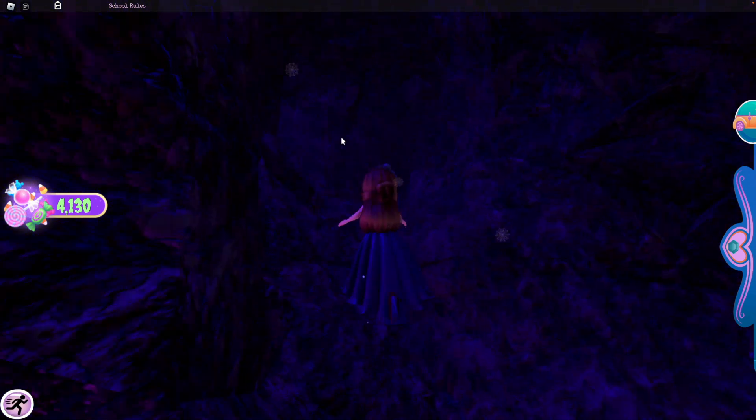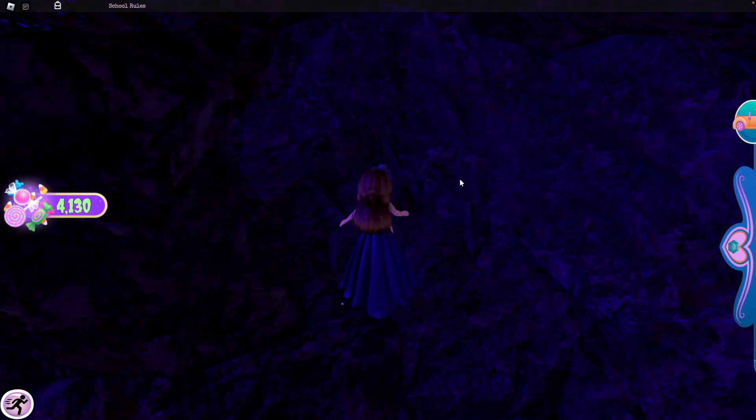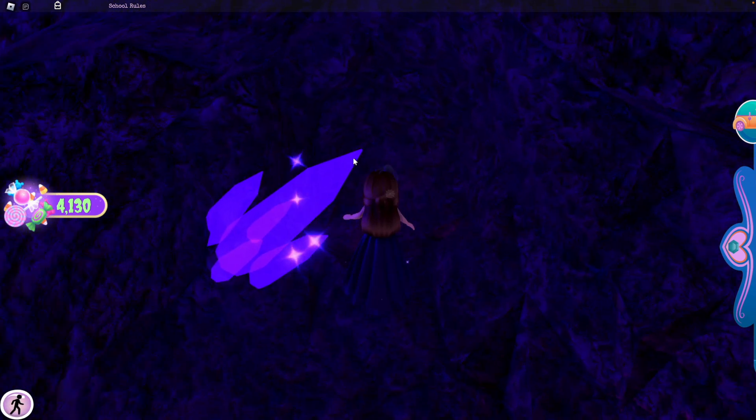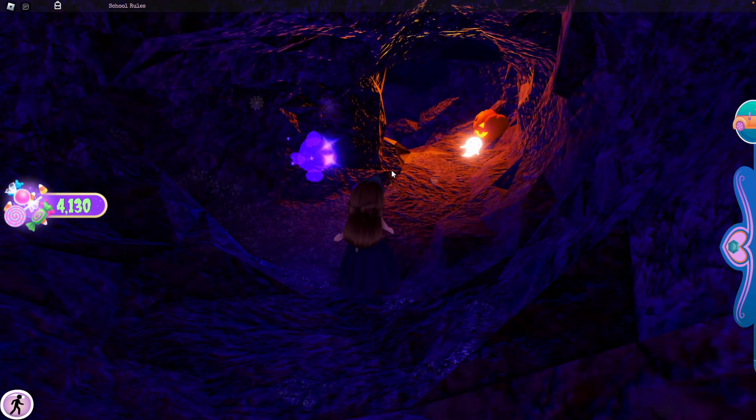You'll pass another cobweb and see a little hole — don't go through that, keep going straight. You'll see another hole on the floor, be careful not to fall down there. Keep following this blue cave with the crystal, pass another crystal, and drop down another hole.